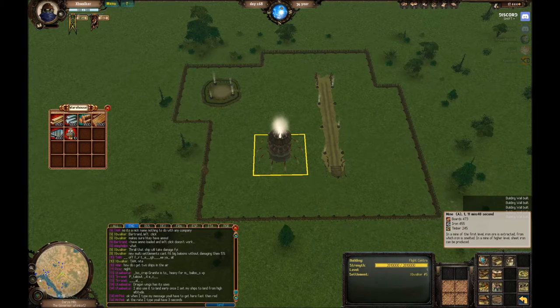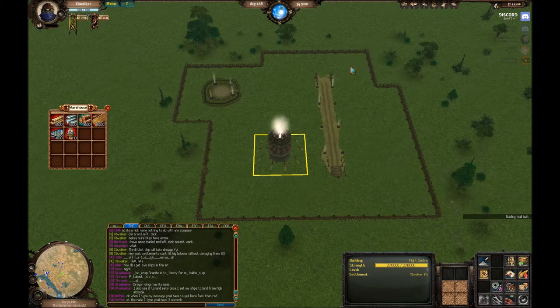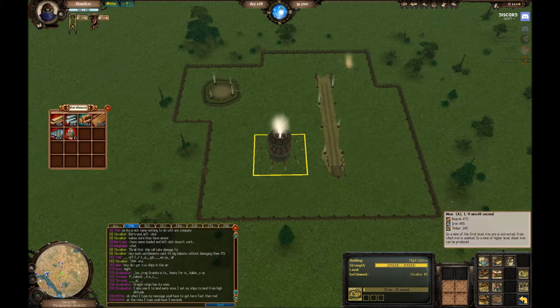Let's do this. This looks like the most out of the way area that's not going to get in the way of the more important stuff. It's going to take me 10 minutes and 31 seconds to build that. Meantime, I can start building other things. I don't need a mine because I don't have any iron here. However, I can place mines, advance them a level, and then use them to build sheet iron out of iron from another mine if I want to.